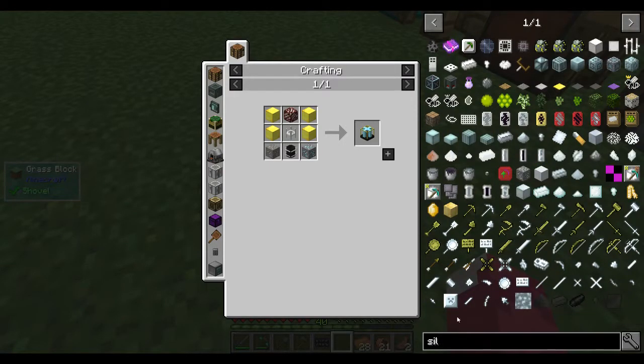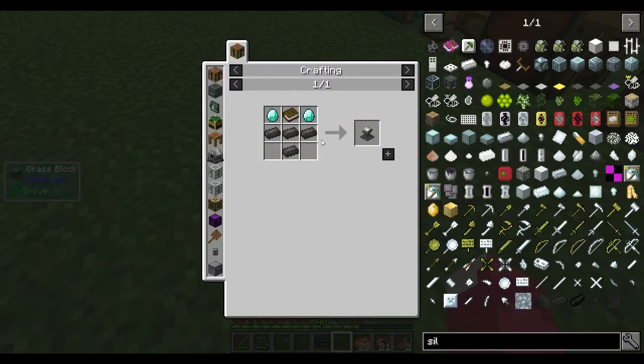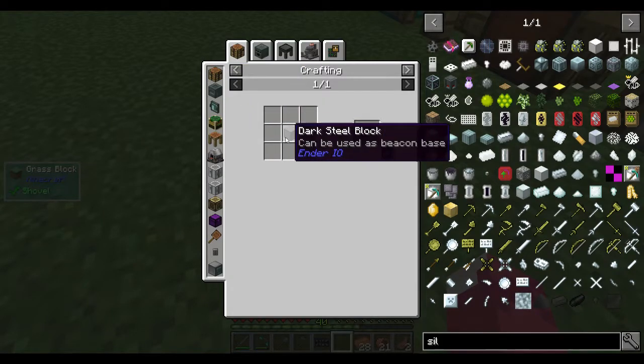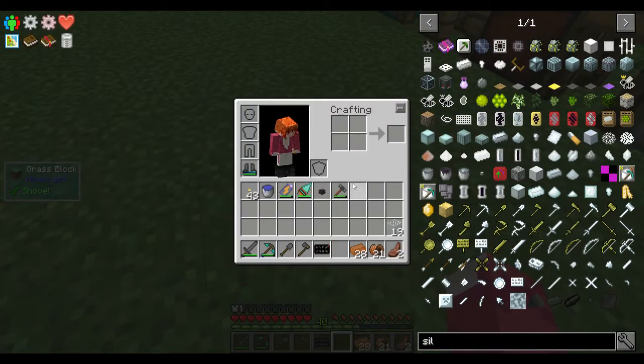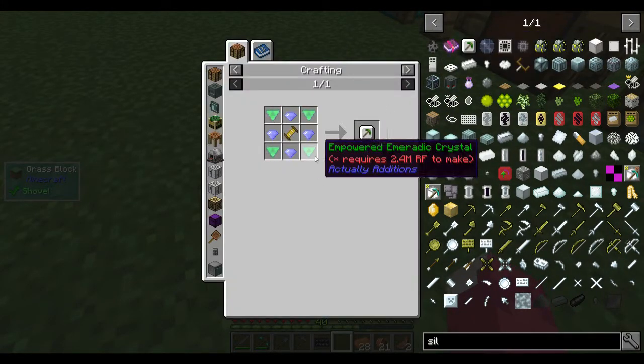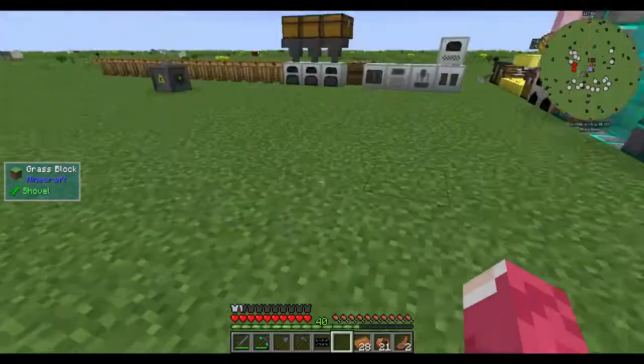Silk Touch - there's a good way to get it: a slime ball and lapis in an enchanter. We can make dark steel now - that's easy enough. But we don't have emeralds, and uranium is out of our reach.